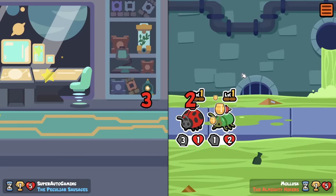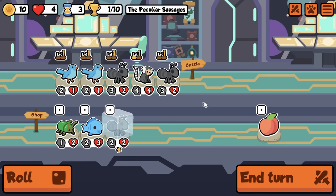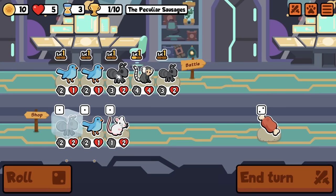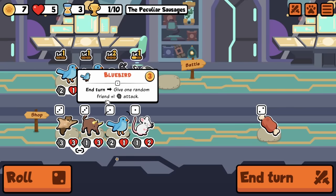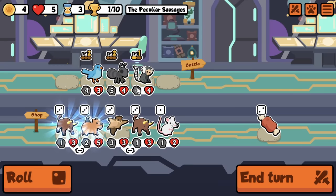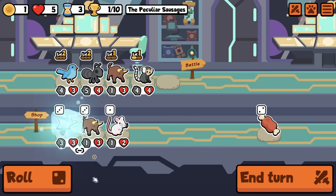Ladybug, ham. Now at one-three. Give me ox or give me death. Beautiful, let's go — one more. Double ox. Could take flying squirrel, actually. I think I will take flying squirrel.